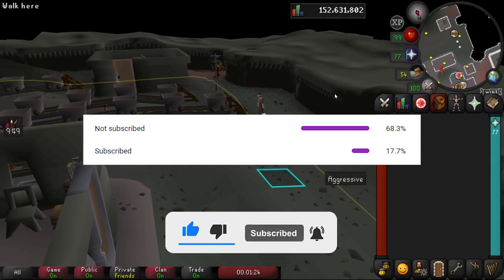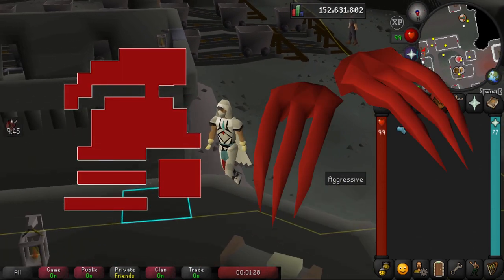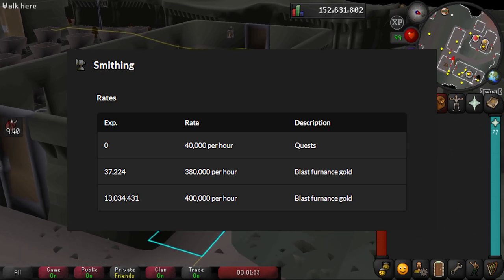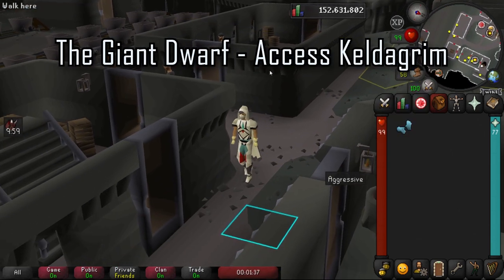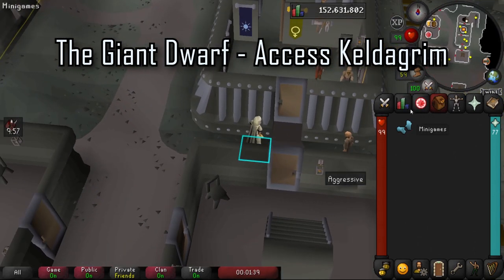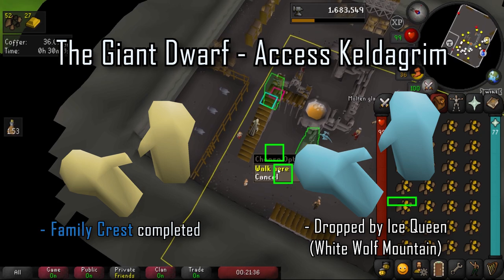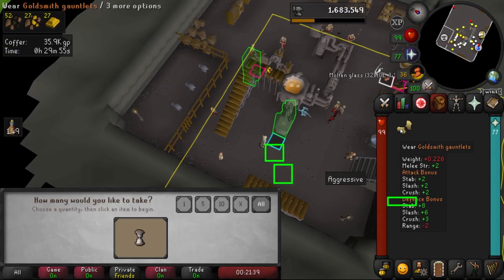I'm uploading tutorials and guides every other day, and once we smash a thousand subs I'll start a hardcore series and giveaways will begin. Smithing gold at the blast furnace is straight EHP on the way to 99. To access the blast furnace we need to start the Giant Dwarf quest, talk to Kelgrim, and for goldsmithing we'll want the goldsmith gauntlets and the ice gloves.